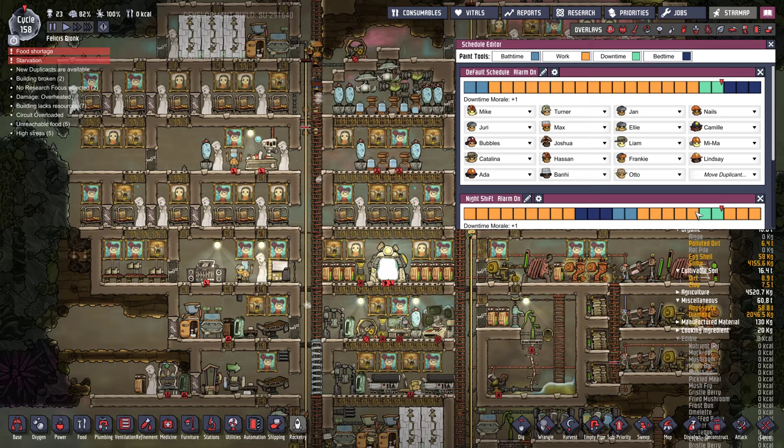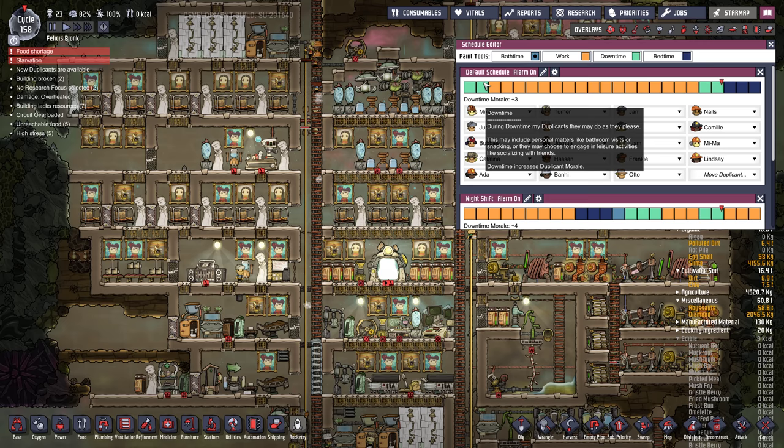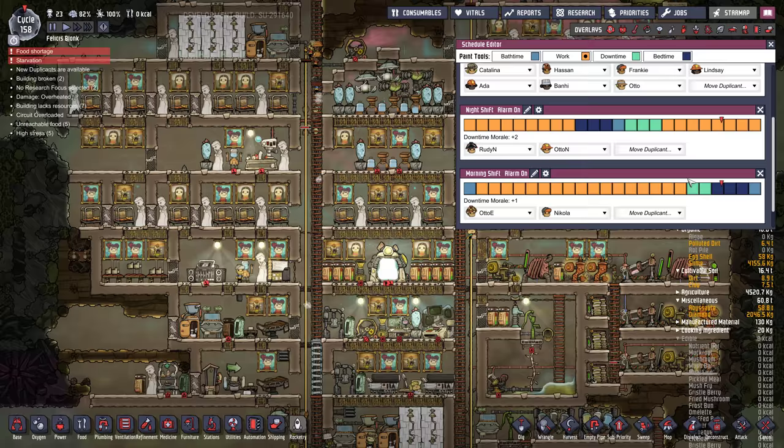Let's check the schedule. We've got this break that's not continuous with the sleep, so that means they might go off to do work and then come back. So we're going to move downtime back one. Let's do just one block of bathroom. That's the night shift — that still should be fine. Morning shift looks fine.